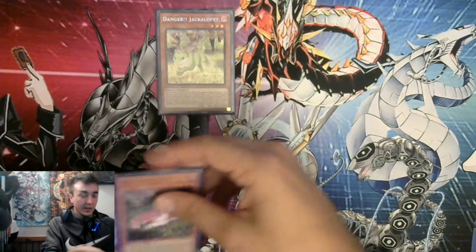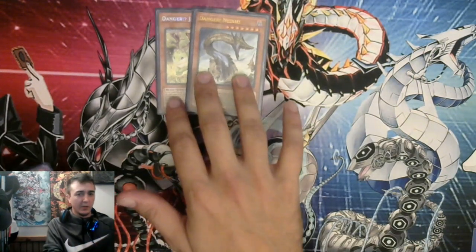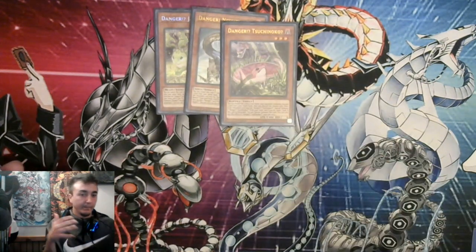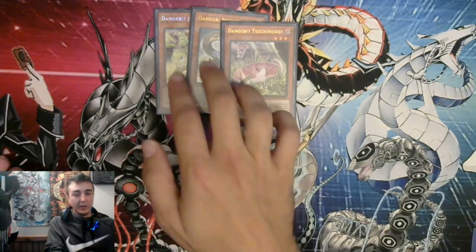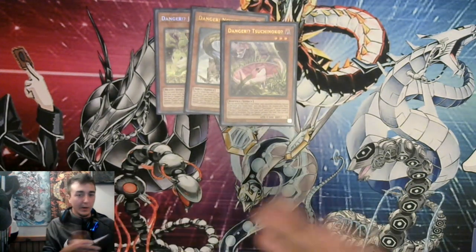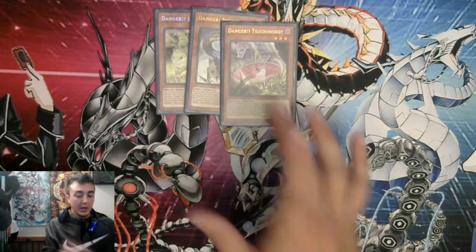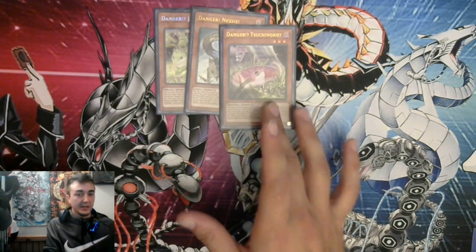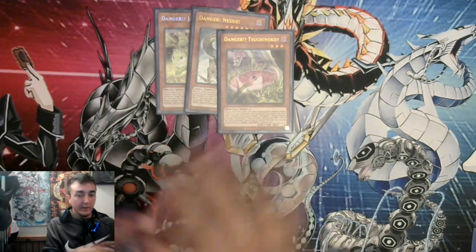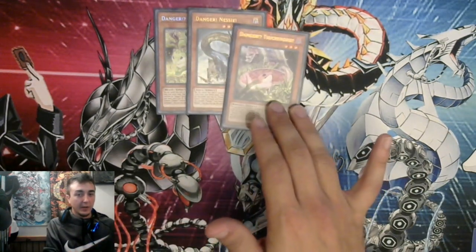For the Danger lineup, we got the two good ones — Jackalope and Nessie — mandatory to play these two. Snack I plan on cutting. These two are guaranteed bodies and I put out enough bodies already. We're not playing the PK package, so I definitely don't think Snack is necessary at all. I'd rather it be a different card.